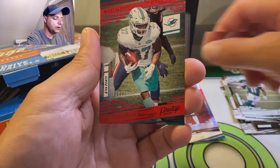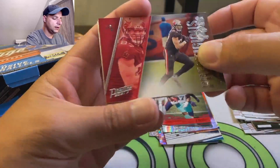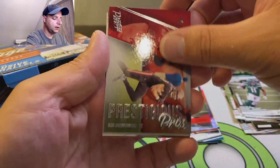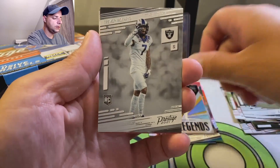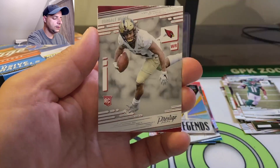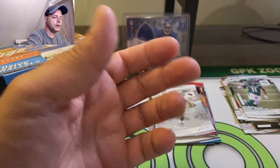We got a numbered card here - 120 out of 299, Miles Gaskin. Prestigious Pros - Rob Gronk. Howie Long is our living legend. Trayvon Moehrig - supposed to be a good player. Rondell Moore, another potential rookie for a big year hopefully.